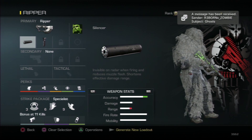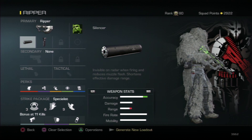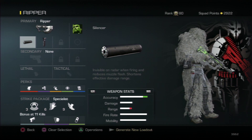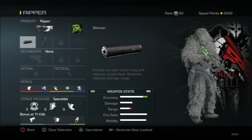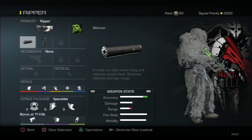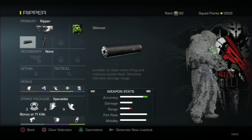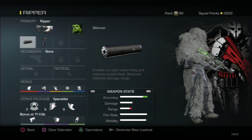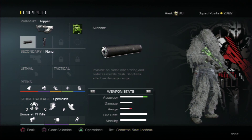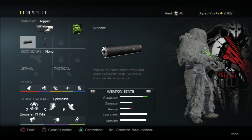What is going on guys, xx Ghost Angel 187 here, and today I'm going to bring you my best class setup video for the new DLC gun called the Ripper. It got introduced to PlayStation last Friday, but if you don't have the season pass you'll get it on May 8th with the second DLC map pack called Devastation.